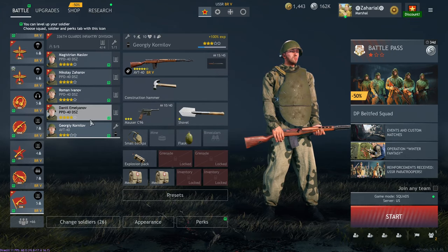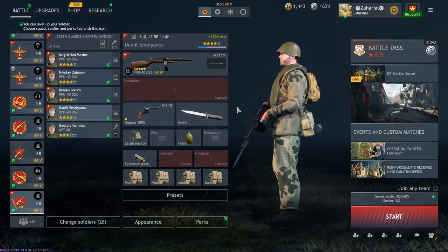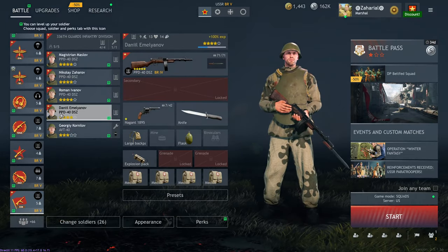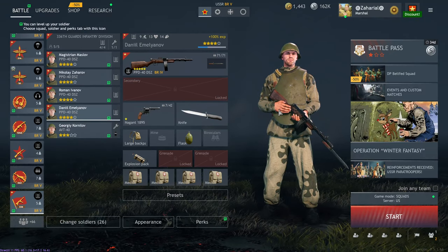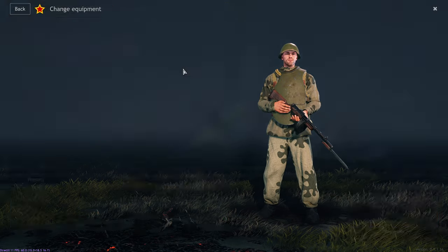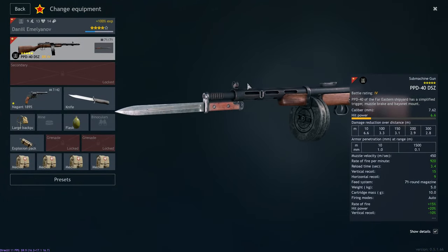It also means he's not going to get the same primary weapon as the rest of the squad. Kicking things off, we're going to look at the PPD-40 DSC, one of my personal favorites of these legacy squads. It is a PPD-40 variant with a bayonet, which is really nice. It fires at 920 rounds per minute, has a 3.4 second reload time, and amazing controllability. It's 15x9 for its recoil stats.